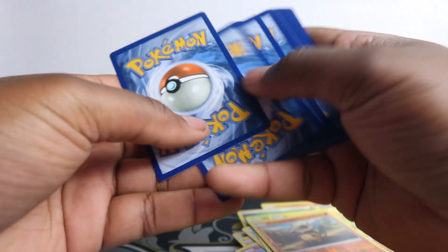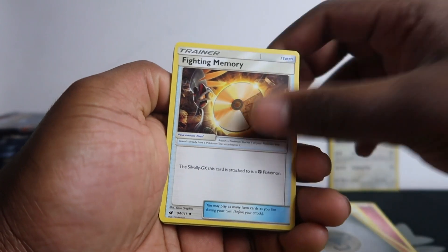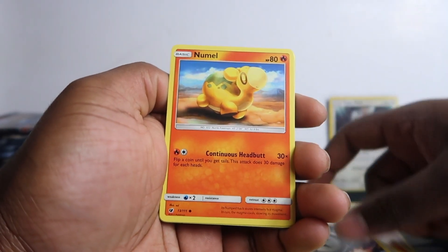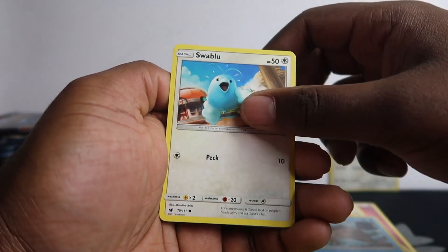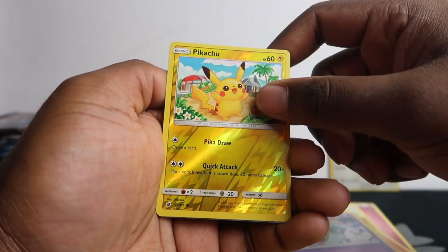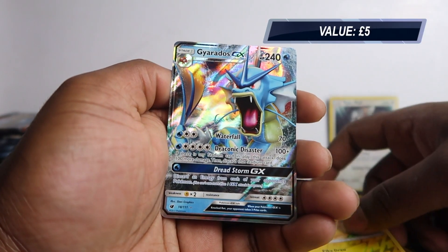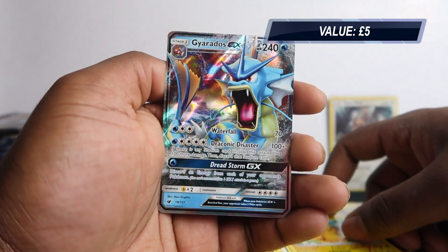Let's get into this third pack. Fighting Memory, Gastrodon, Counter Energy, Nammal, Swinub, Swablu, Chimecho, Pikachu Reverse — I think I've got this in PSA 6 or something. Oh, we got GX Gyarados! That art is nice, so we got this cool Gyarados GX.